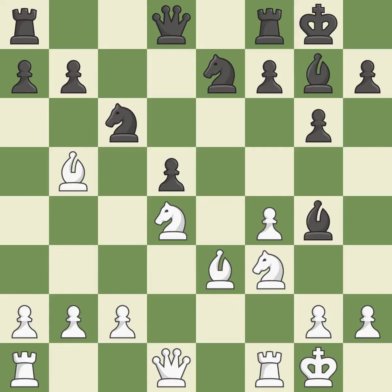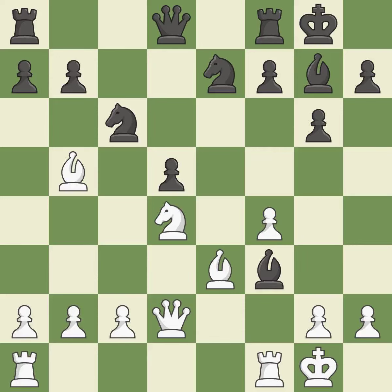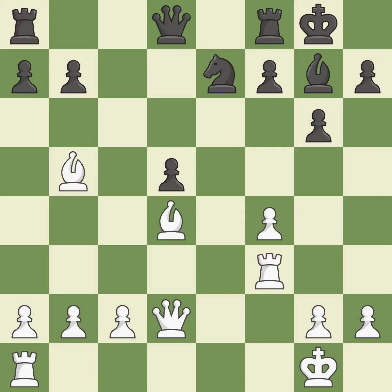By pinning a knight, this increases pressure — it is quite good. The rooks are linked by this, making it easier for them to work together in the future — it is quite good. After all captures, it is a fair deal — it is ideal. This is an equal trade — it is best. This maintains the balance in material with a good trade — it is best. After all captures, it is a fair deal — it is ideal.